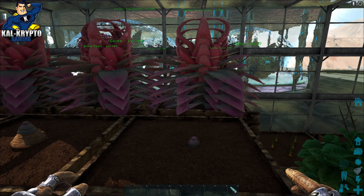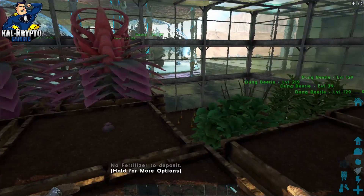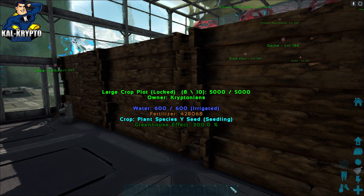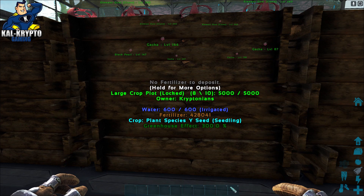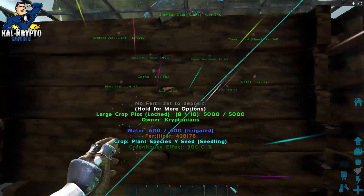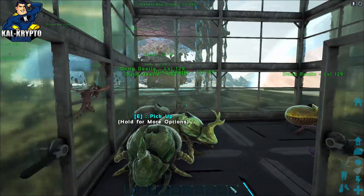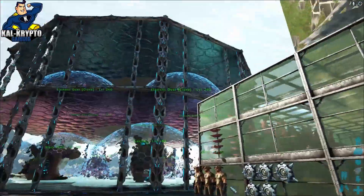I place them down like this — six to eight normal large crop plots. You can't use S+ crop plots because they can't stack, so just normal large crop plots, and they will stack up like this. Then you place the plants in, and as you can see, the farmer outside is supplying fertilizer. In here I've got my dung beetles producing fertilizer, which the farmer also helps with.